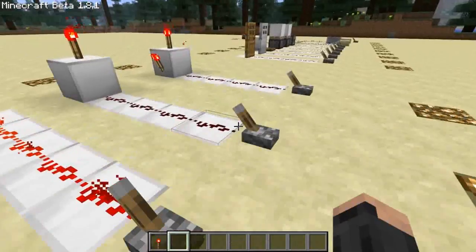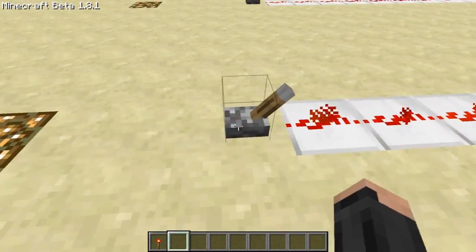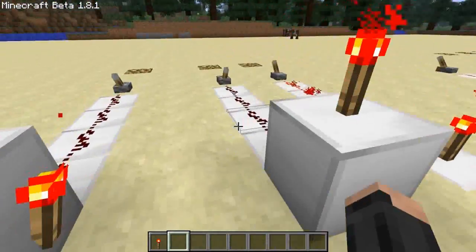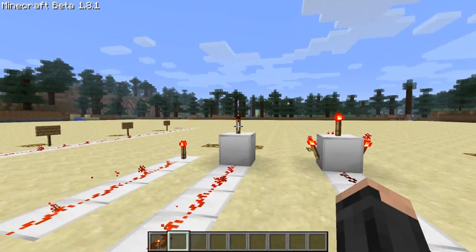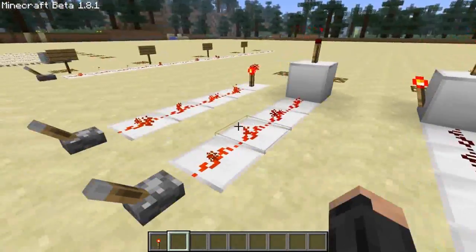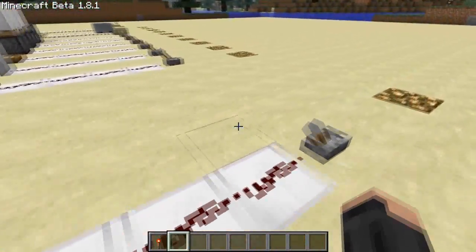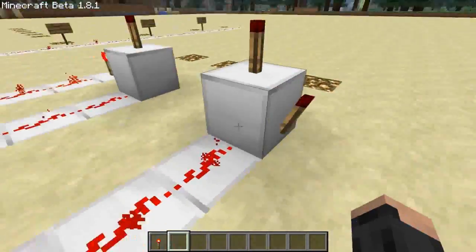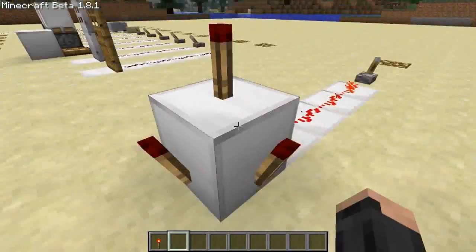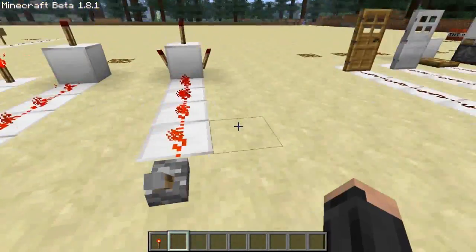Redstone torches behave, in my opinion, slightly strangely. If they're set up like this, the redstone torch is powering, so this lever will do absolutely nothing. But if it's set up like this and I flip the lever on, the redstone torch turns off. If I turn this so the power is off, the redstone torch is on. And the same - as long as it's attached to some kind of block, it'll work on any side of the block. So if I turn this so the power is on, any of the redstone torches connected to this block, which is being powered by this redstone, is now off. So you can use redstone torches as a relay or an inverter to invert your current.